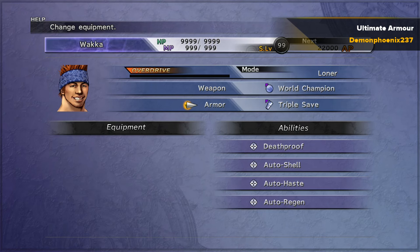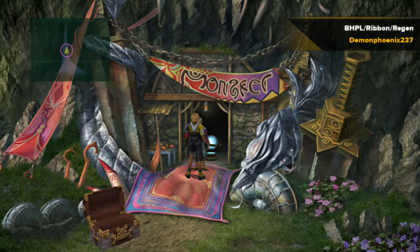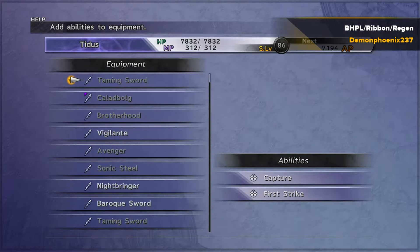A quick extra mention: there's another armor you can make with Death Proof, Auto Shell, Auto Haste, and Auto Regen. If you watch my video about beating Earth Eater as quickly as possible, that specific armor combined with Wakka in Loner Overdrive mode is the quickest way to farm Fortune Spheres from Earth Eater.